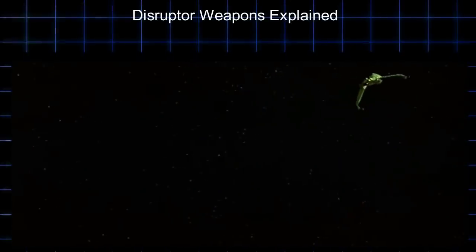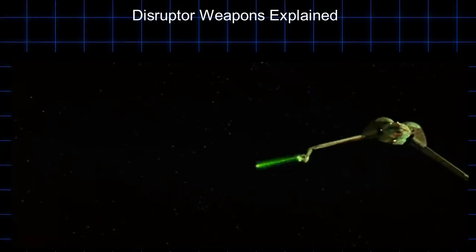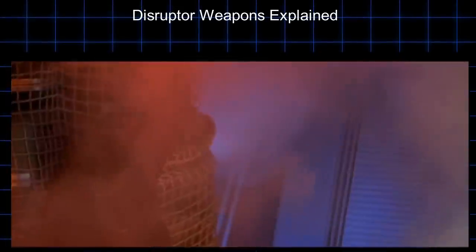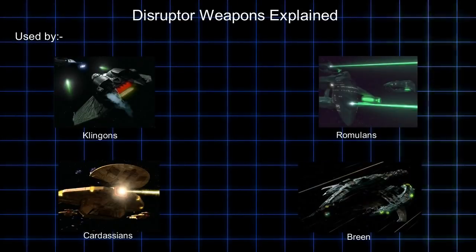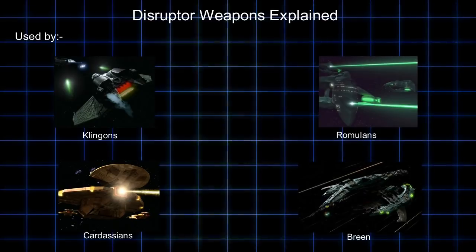Disruptors are probably the most commonly used weapons in Star Trek. They are the primary weapons of the Federation rivals such as the Klingons and the Romulans, but they're also used by the Breen, Cardassians, and many others throughout the quadrant. Let's talk about ship-mounted disruptor weapons, what the hell they are in physics, and their tactical use.